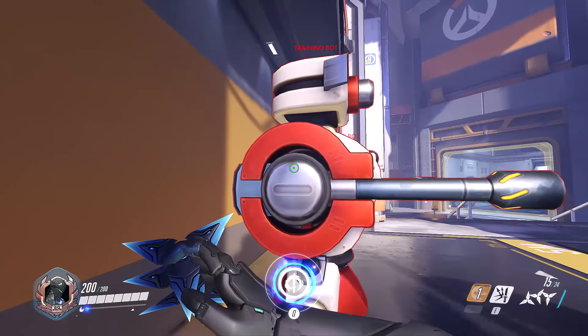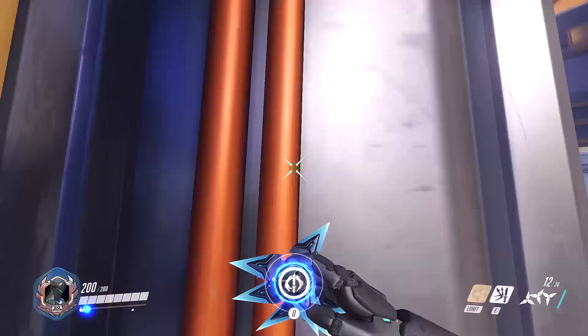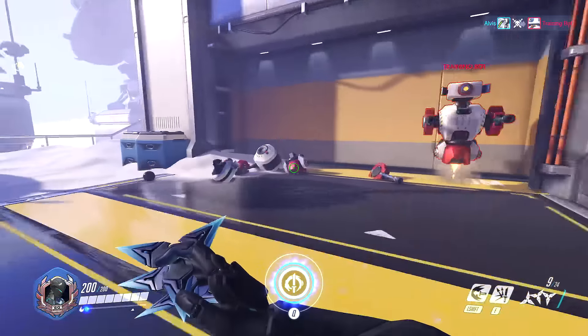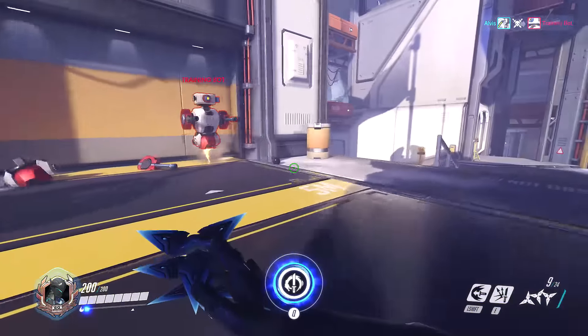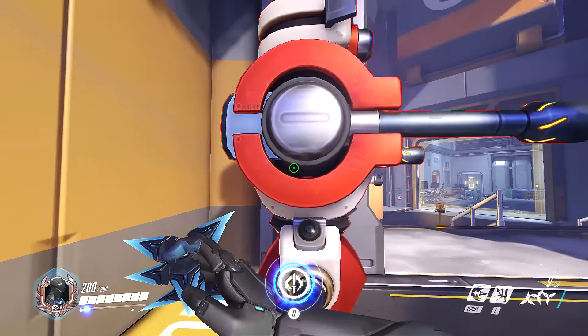Let me do it one more time just to slow it down so you can see it: right-click, melee, and then shift. What I've done, which helps me quite a lot, is I've rebinded my melee attack to my middle mouse button. If you've got a mouse with an extra button, you can rebind it there. I find that when I'm playing Genji it's just a lot easier to right-click, middle mouse, and then shift.